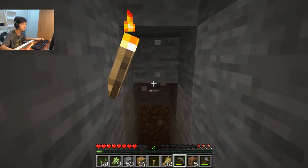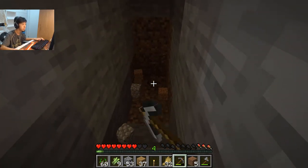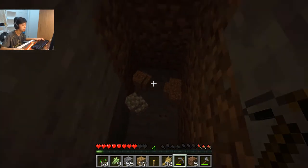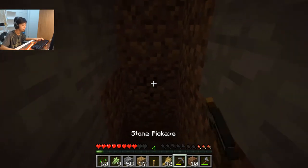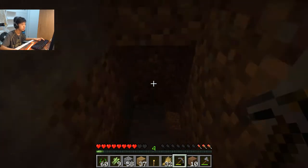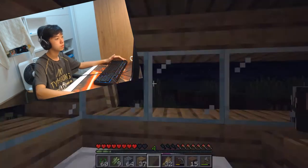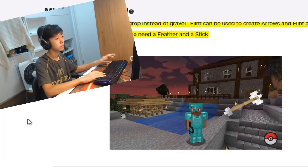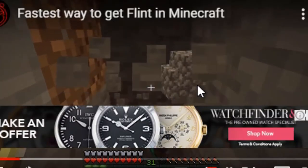So I think we have to make a flint and steel, but the problem is we don't have any flint. That's the big problem we have here right now. But the question is, where the hell do we find flint? I'm gonna be showing you the fastest ways to find flint in Minecraft — whether you want to make arrows or flint and steel so you can light a portal. The way to get flint is by mining gravel.